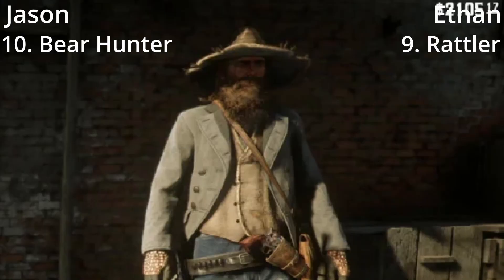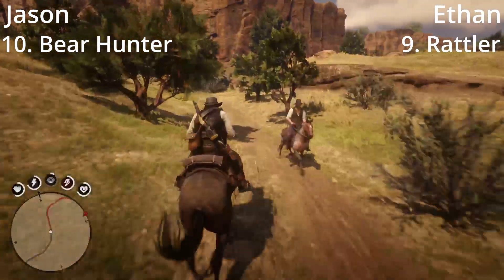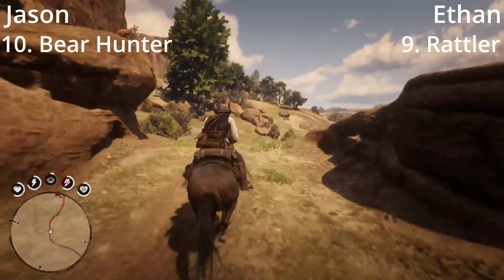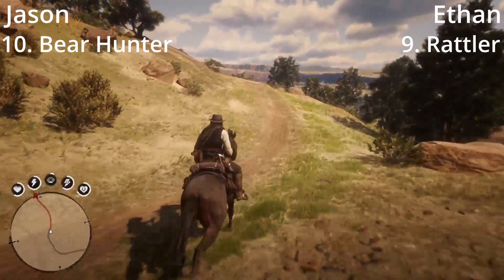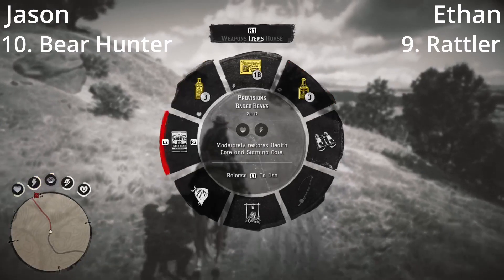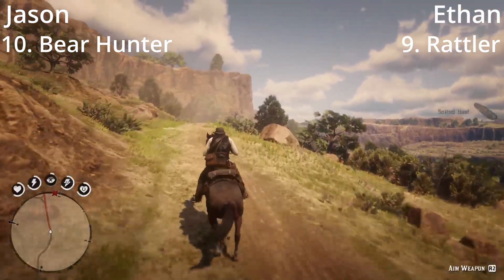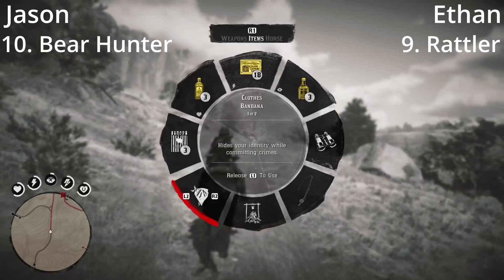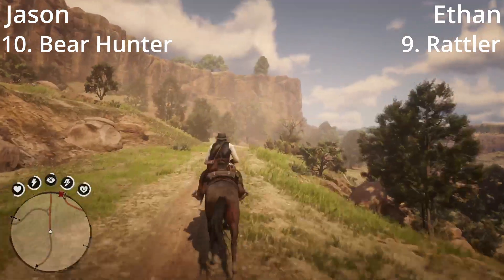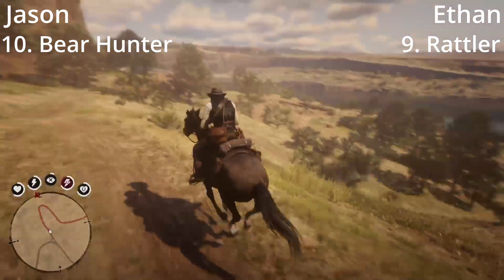My number nine is the Rattler outfit. I feel like if you're gonna have an outfit called the Rattler, you should put more than just snakeskin boots on it — that's the only thing that actually has snakeskin. The hat is a ram hat, the vest is pronghorn, and the gloves are iguana. The only touch of rattlesnake is the boots. The vest is very basic, the hat is ugly — I don't like sombreros personally. The iguana gloves look cool, but it's not rattlesnake skin. If you're gonna call it the Rattler, it should have more rattlesnake. A very missed opportunity.